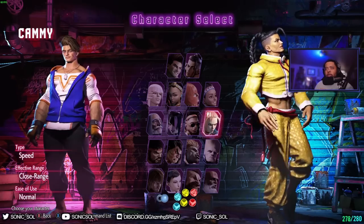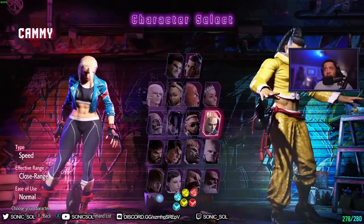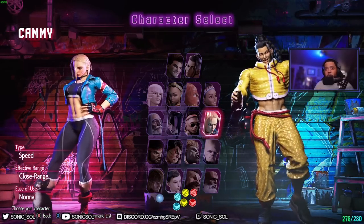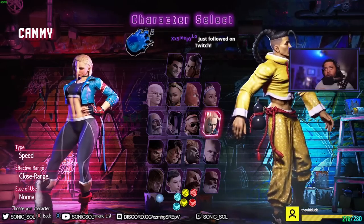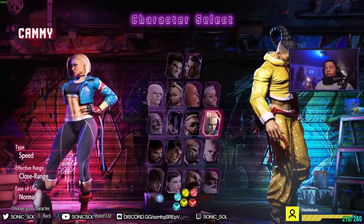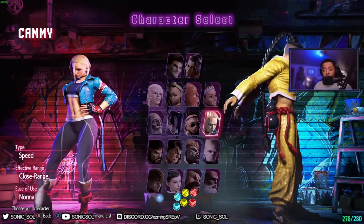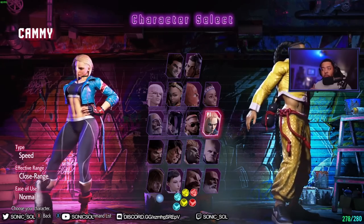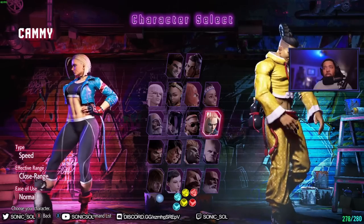Cammy is known as a speed-type character — she's very fast and effective up close. That's where she shines. She's not hard per se, but she does have to work. I would say she works pretty hard in this game and you have to be on point in terms of neutral with this character, and that's where you'll get rewarded. So the basic key normals that I want you to really understand: